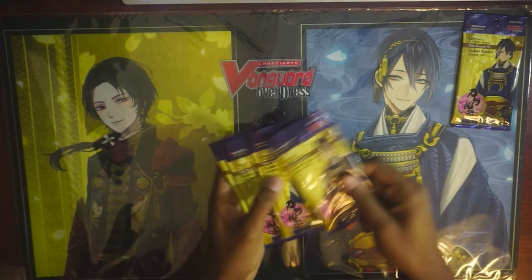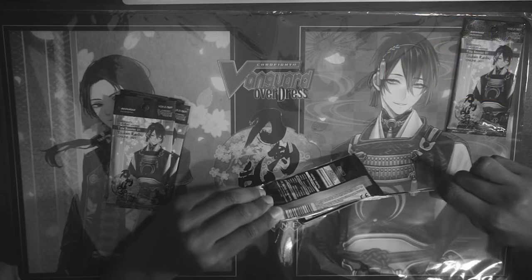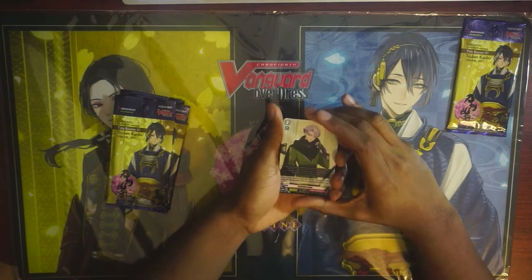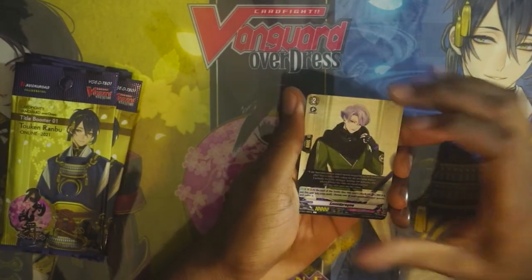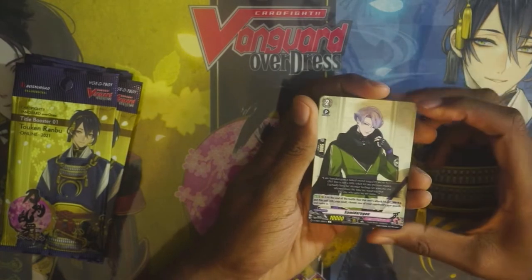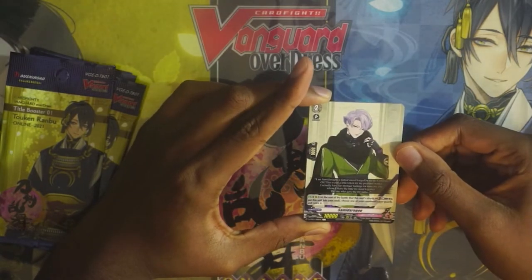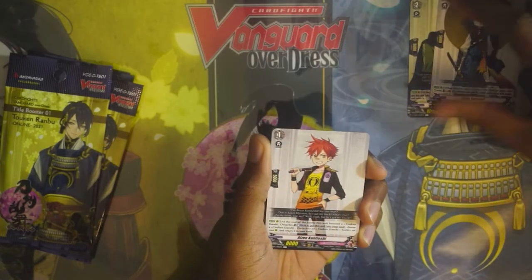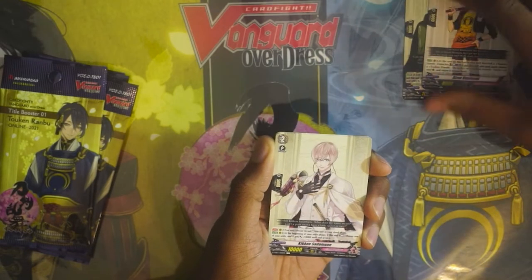If you guys are building Token Ramboo or you are familiar with the Token Ramboo set... A lot of people have been giving this set feedback — the backgrounds aren't really that detailed, but the beautiful husbandos is really all the talk. We got a Samidarego here, and a Sayo Samonji. I'm going to butcher these names. I'll go a little bit slower so you guys have time to capture them yourself.